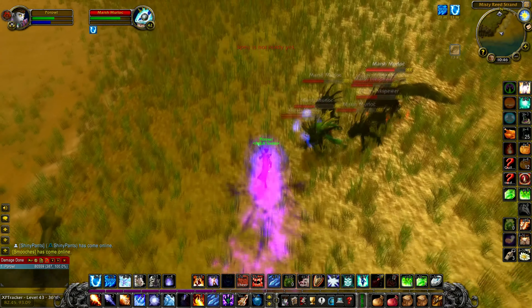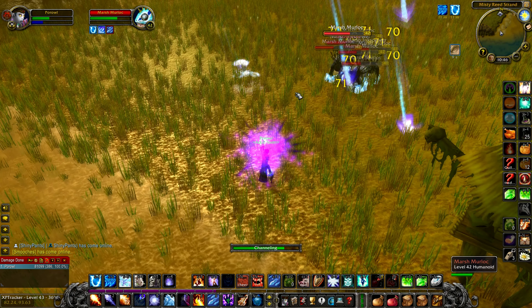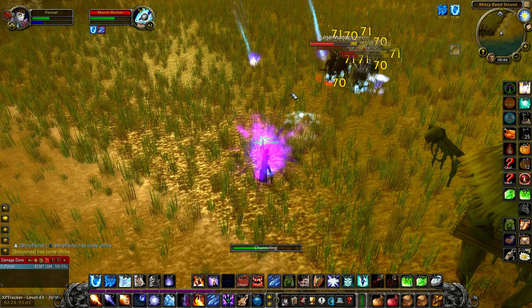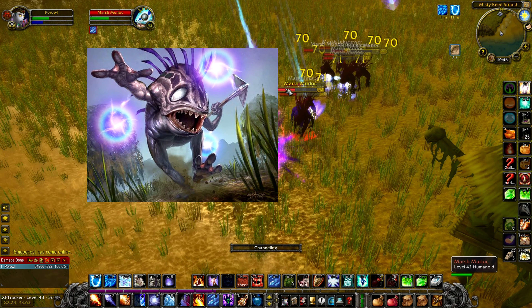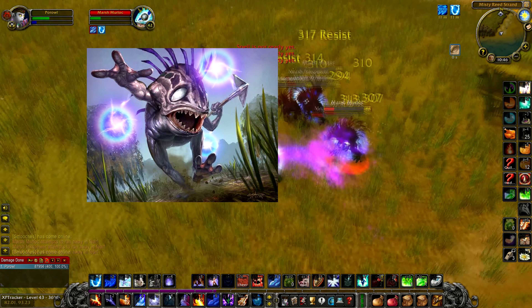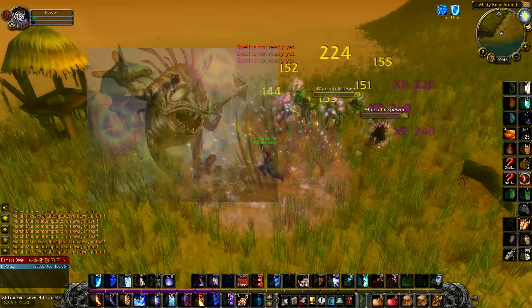There are some other spots around levels 44 and above, but I'll be covering those in another video coming soon. The only thing you'll have to worry about is down the coast you'll find Murloc Oracles which cast spells that do a lot of damage and make it hard for you to cast your own spells. Just make sure that you take down these Oracles so you can AoE the others down around them.